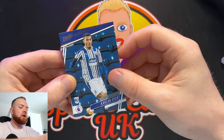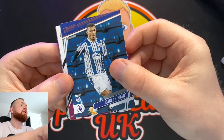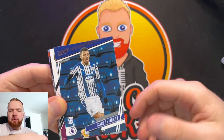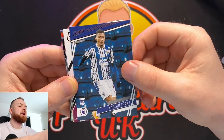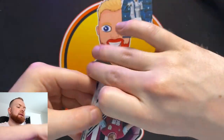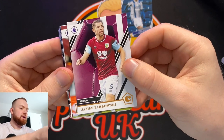So we start off with a rookie card — it's a good start with Carl Grant of West Brom. These would be good cards to give away when I do eBay orders and bit streams and things like that when I want to chuck a few extra cards in. This sort of thing is perfect for that. Next up we have a James Tarkowski Burnley card. That's the Chronicles design.